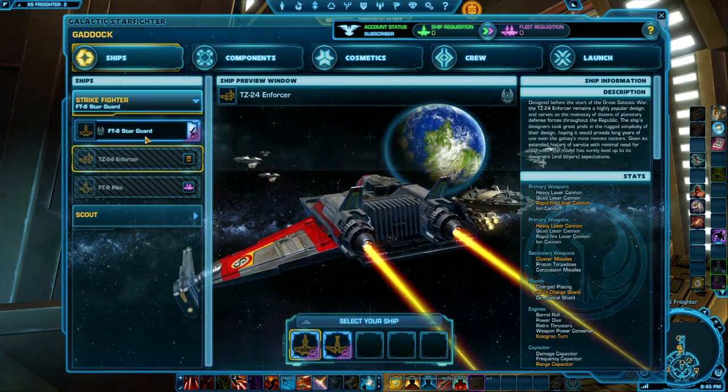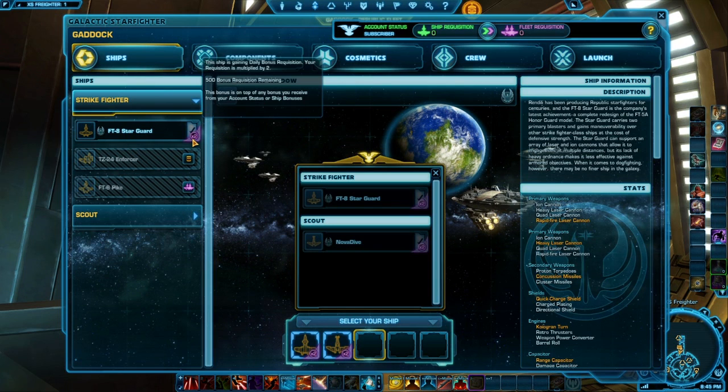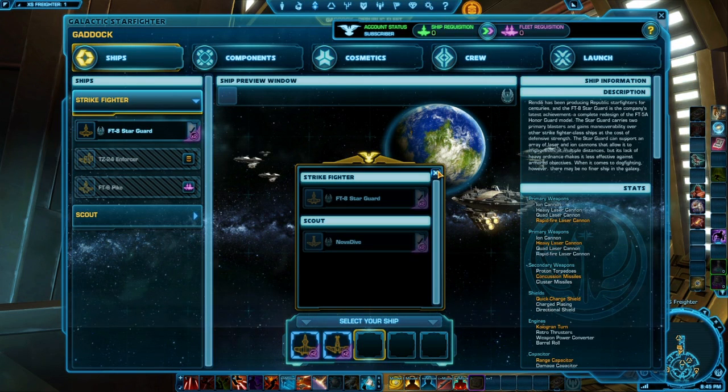We'll take a look at the strike fighter, because that's probably the class I'll be playing at start. You'll see down here you can have five different ship loadouts. Say you want one type of strike fighter setup for fighting against heavy ships, and a different setup for fighting against scouts — you can switch between any of these preset groups any time you die. You'll also see that I have an x2 bonus right now because I'm on the PTS. One can assume they'll be selling boosts like that on the cartel market, which is pretty standard for a free-to-play game.